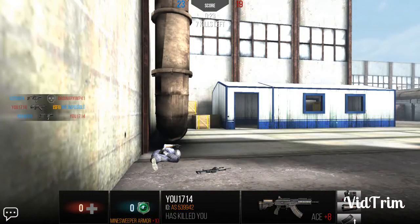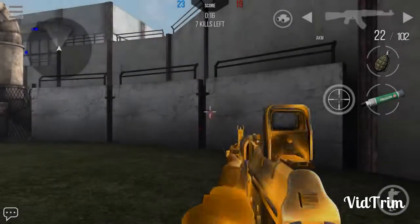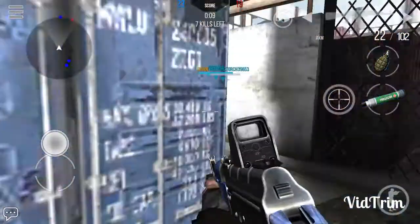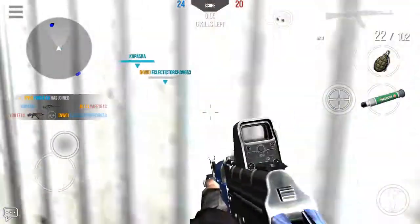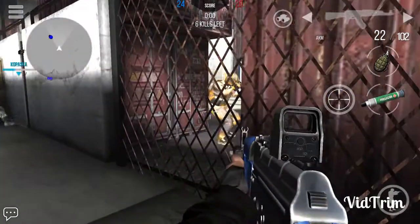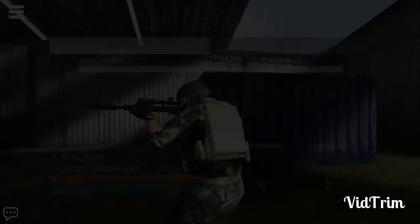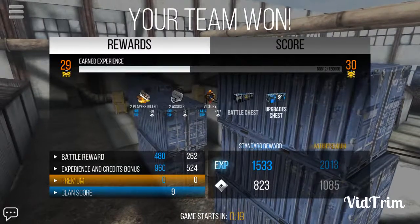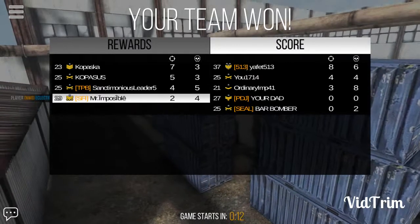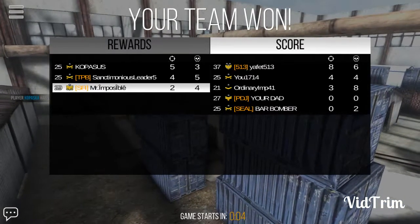He seems to be using sniper armor but his level is very low. I've upgraded my armor to level 11. I'm choosing a second way into the enemy base. Our team won! I only got two kills and two assists but died four times. I've lost some techniques because I haven't been playing this game continuously.